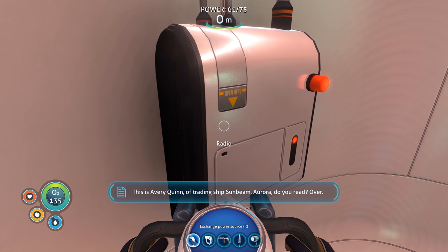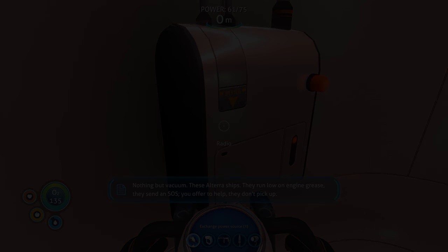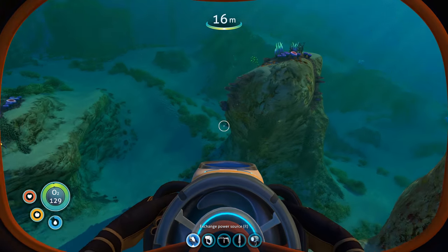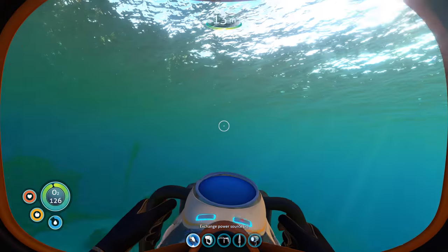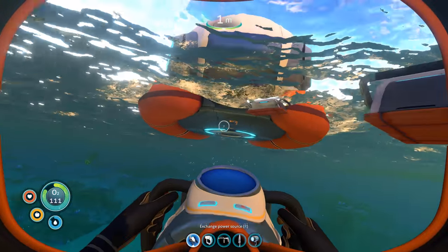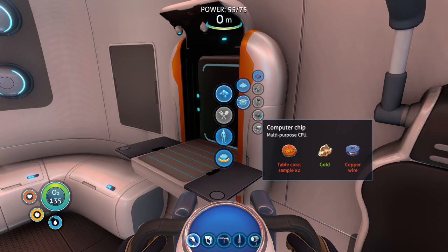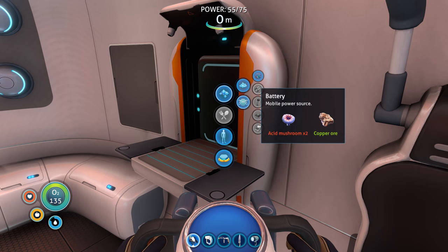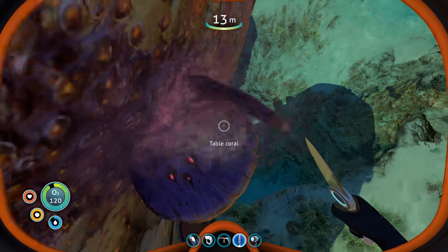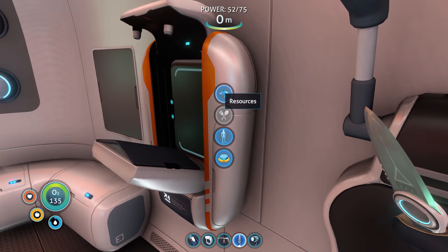I got a message: 'This is Avery Quinn of trading ship Sunbeam Aurora, do you read?' I'm probably not going to add that to it. Anyway, I need the mushrooms, I need to build — yes I need a habitat builder for storage purposes. Building these locker things — you can't put them inside your base, that's pretty useless. I need to make a computer chip: table coral sample, copper wire. Table coral — I think it's that stuff. Oh, another tip: scan everything, scan absolutely everything — there could be a blueprint hidden anywhere.